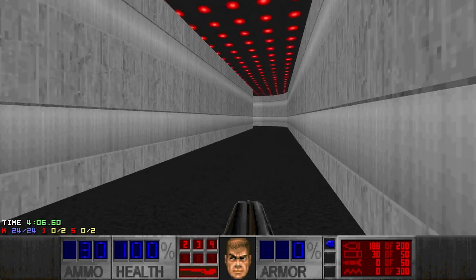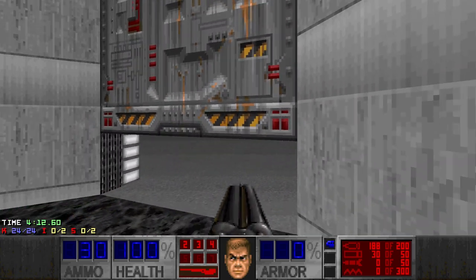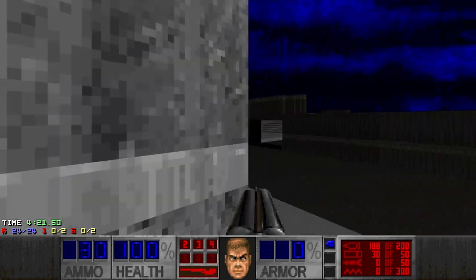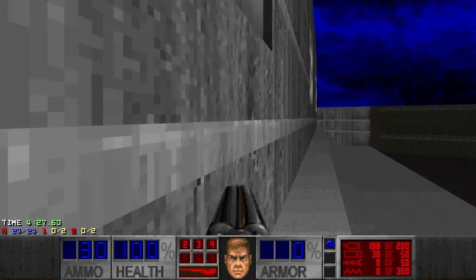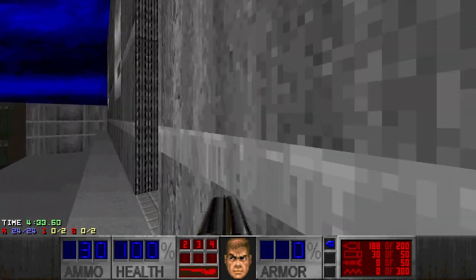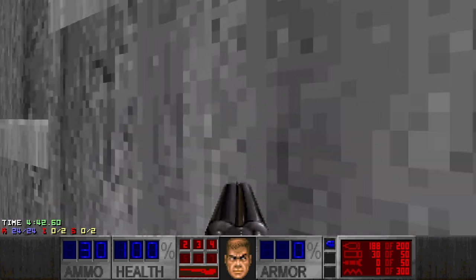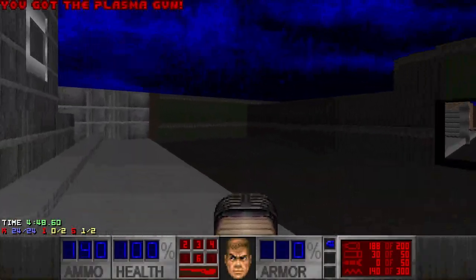I think there should be some secrets outside, let's go check. Something here — or maybe this side. Another texture gliding — looks a bit weird. Yes, secret! And I fell down — let's try again. Cells and the plasma. So one secret out of two.